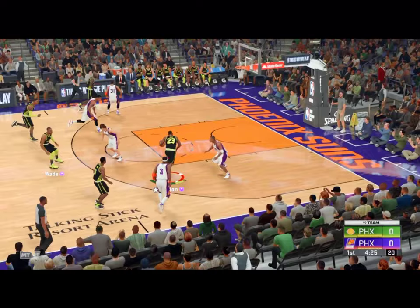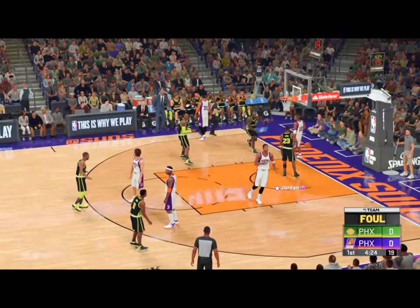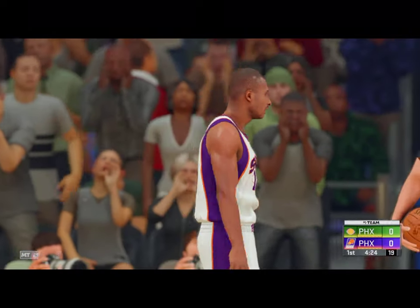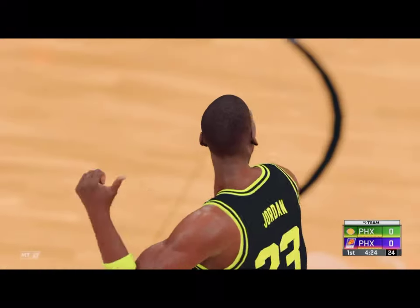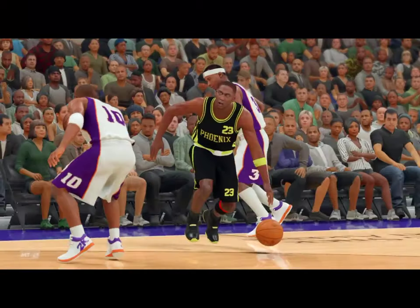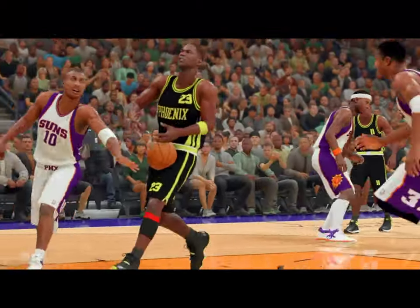Outside Jordan. And that one clearly a foul — gets the whistle, and two shots coming up. It's going to be on Leandro Barbosa. Slashing there by Jordan, gets up to speed in a hurry. Just impossible to stay in front of. Phoenix shooting their first free throws of the game.